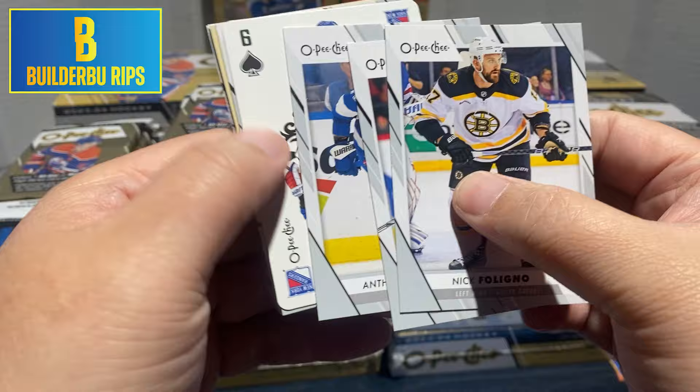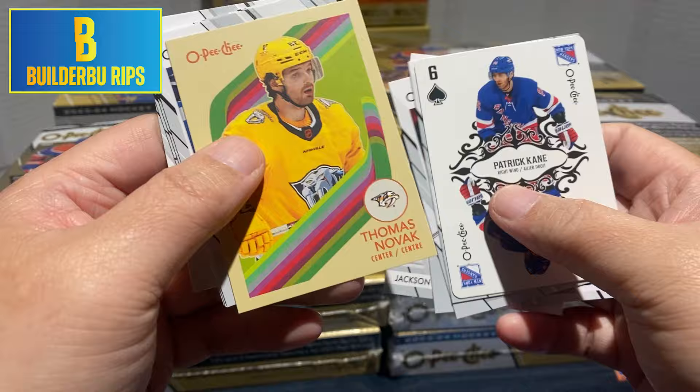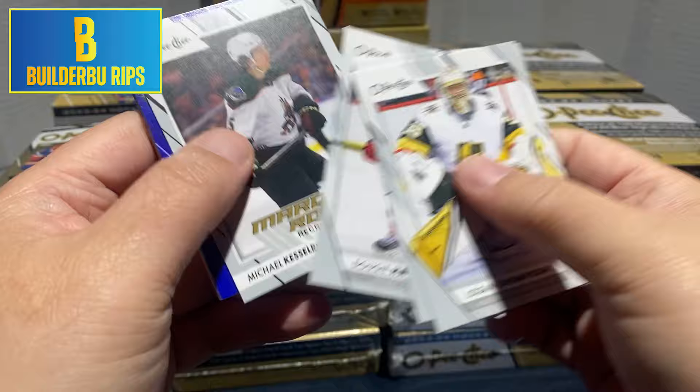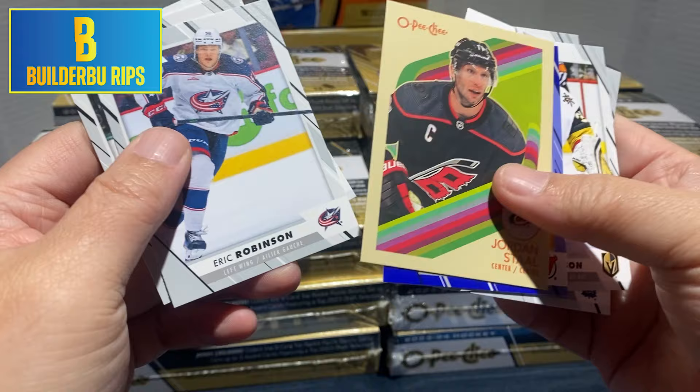Nick Bellino, Austin Watson, Anthony Cirelli. We got a player card of Patrick Kane in his few games with the Rangers. Mark E., rookie of Jackson Lacombe, and retro of Thomas Novak. Lucas Raymond, Brandon Saad, Kaelin Addison, and Casey Middlestick. Logan Thompson, William Nylander, Dougie Hamilton, Michael Kesterling, and a blue of Miles Wood, and retro of Jordan Stahl.